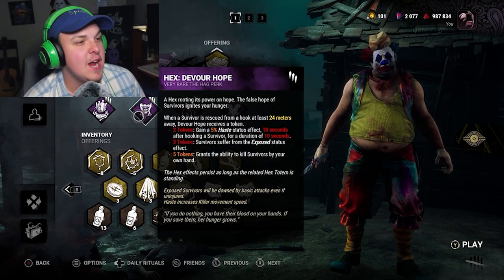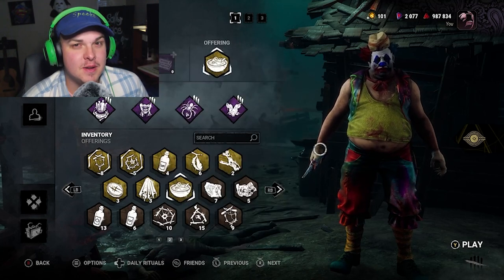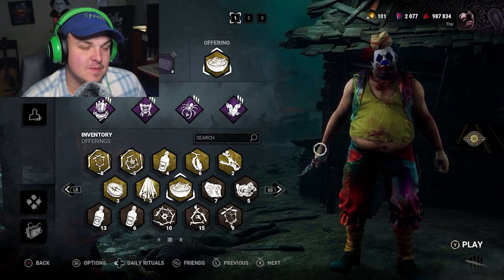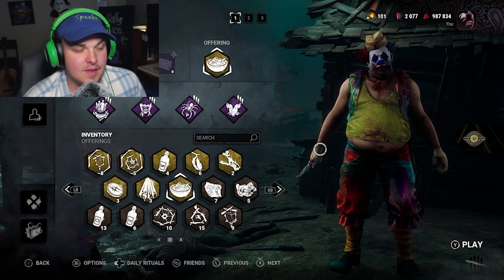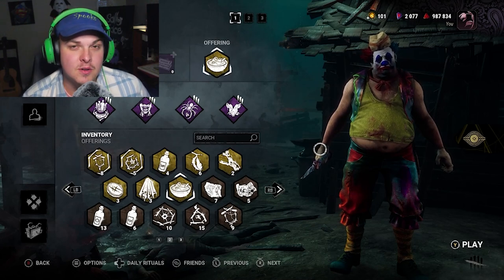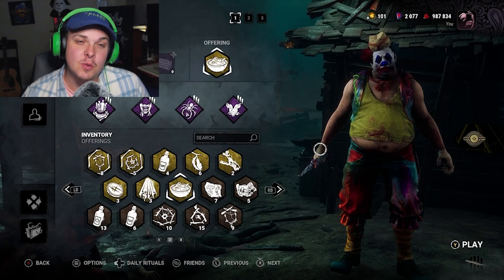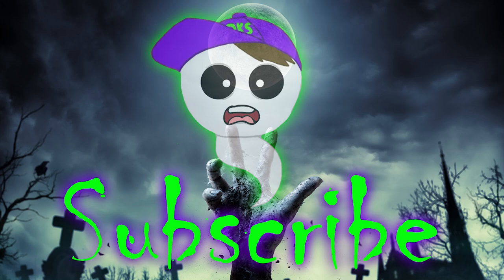I cannot believe Devour Hope carried us at the end. We had three or four gens done by the time we had three hooks — that's how quickly it spiraled. I don't take back anything I said, because I just got lucky they didn't break the totem. If they had, I'd have been screwed. I'd recommend giving this a shot — I thought it worked well. I'd never used the Cigar Box before and didn't understand its awesomeness, but it was very helpful. If you have a build you think would work better, drop that down below. Until next time — stay spooky! Toodles!